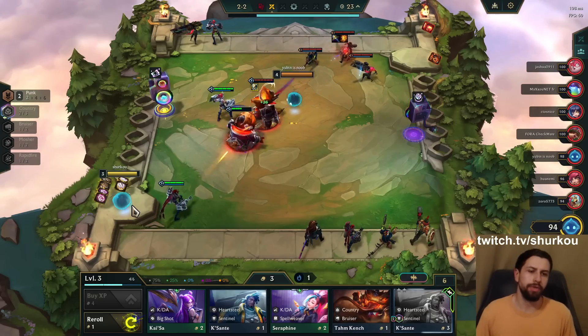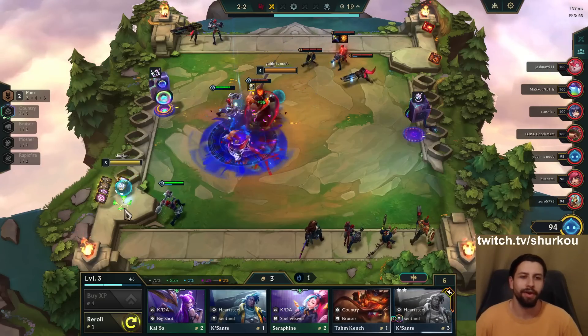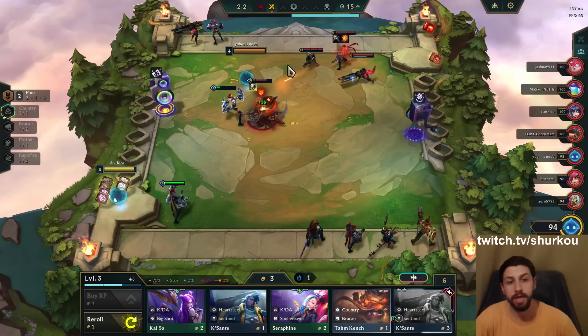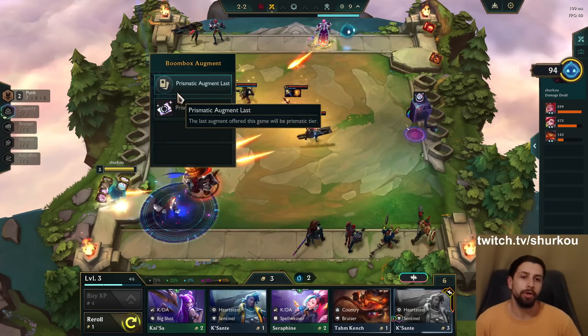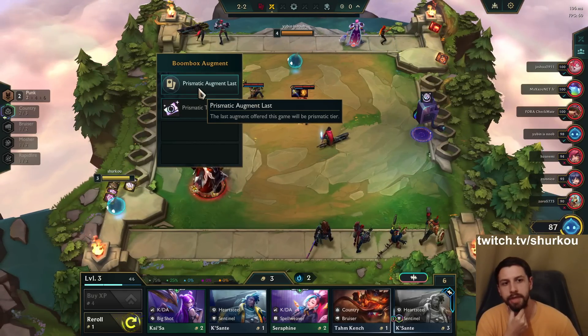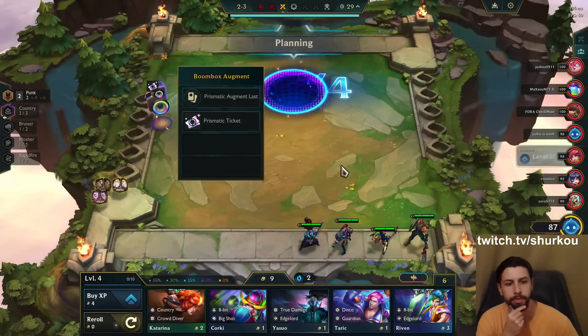So as always guys, set 10. With the new set, I always try to explain as much as possible. I know most of you are getting bored, but keep in mind there are a lot of new players that haven't seen this at all, and are maybe even watching my video as their first introduction to set 10. So I'm gonna definitely make sure to explain everything. First of all, the portal — the last augment offered this game will be prismatic. We got lucky, we even started with the prismatic as well.